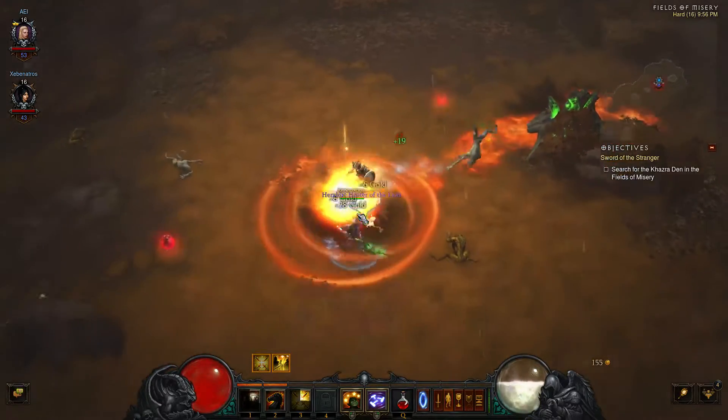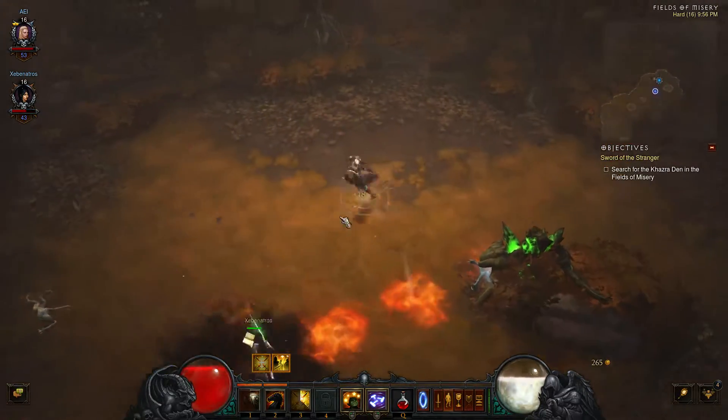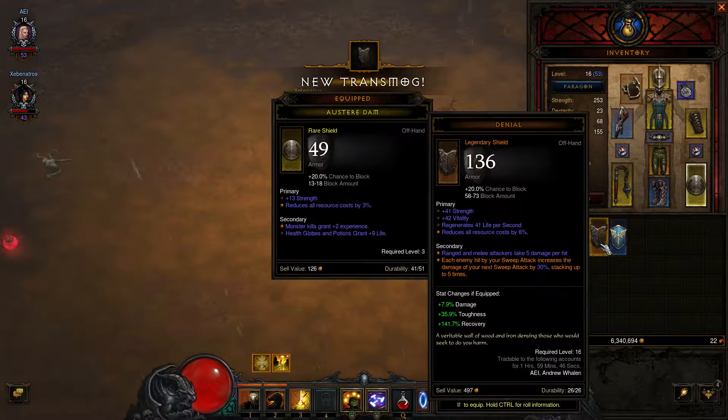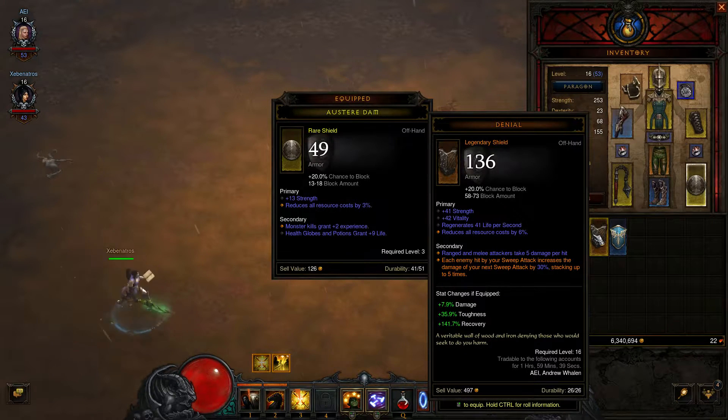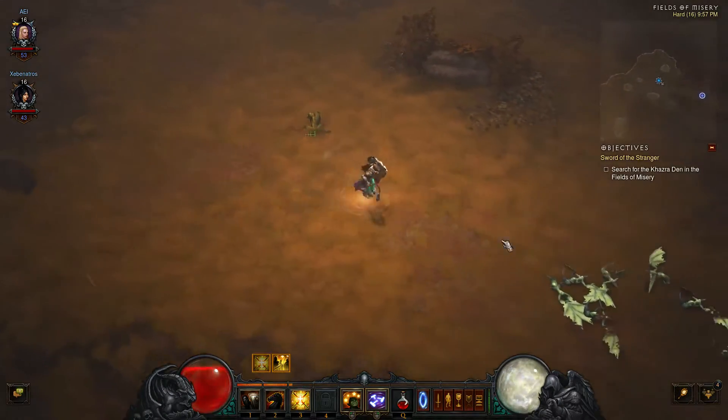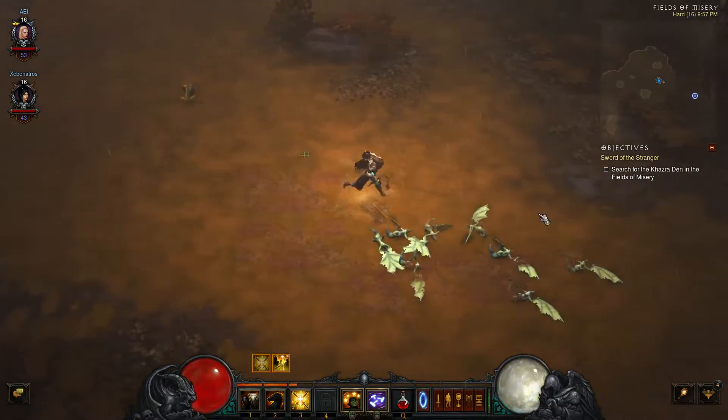Ooh, legendary shield! What do I get? I proceed to pick up a blue shield as well. New transmog. Holy shit. There are some legendaries that give you some insane bonuses — each enemy hit by your spell increases the damage of your next spell by 30%, stacking up to five times. Reduces all resource cost by 6%, range and melee attackers take 5 damage per hit. Plus 7.9% damage, 35% toughness, and 141% recovery. I think I'll go ahead and put that on. It's not the sexiest shield in the world. Yeah, it'll be hard to replace.